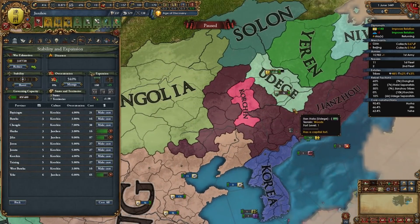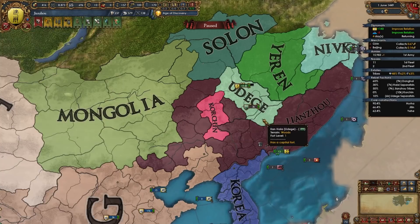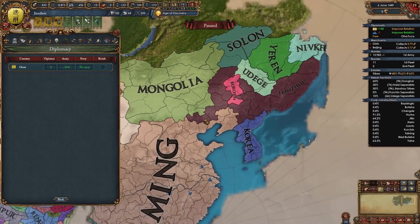Now I just need to wait for some of these provinces to finish coring — basically three of them — and I'll be able to form Manchu. You should have everything you need to form Manchu after one to three wars, depending on who Haishi was allied to. If you have Oirat as an available rival, try not to rival them — we could possibly use them later in our war versus Ming.